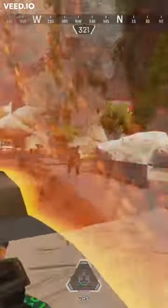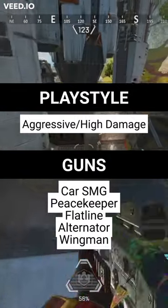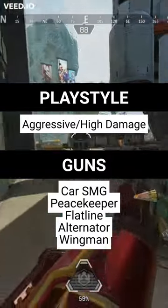Are you an aggressive player that likes to engage in fights and have high damage output in close combat fights? If this sounds like you, the Carr SMG, Peacekeeper, Flatline, Alternator, or Wingman may be just the gun for you, as these weapons can deal a ton of damage very quickly up close.